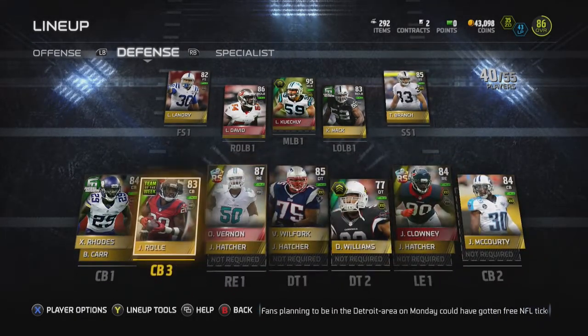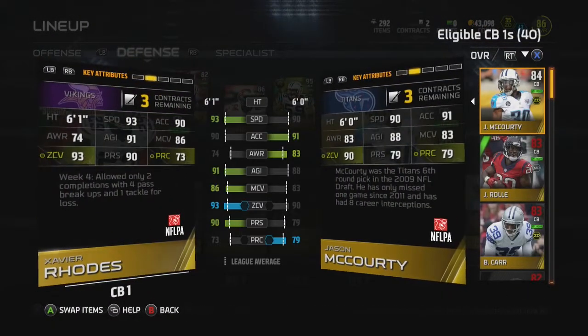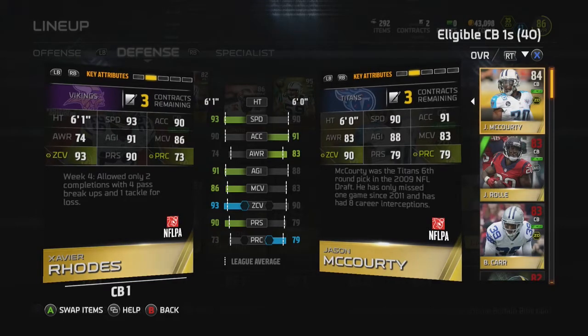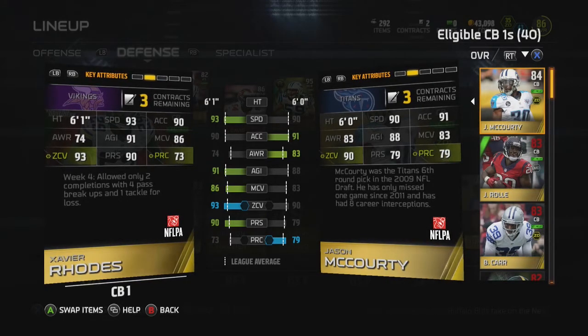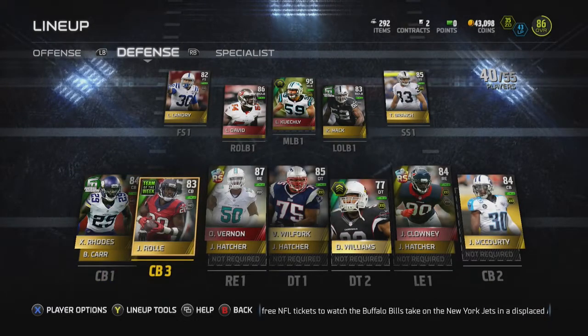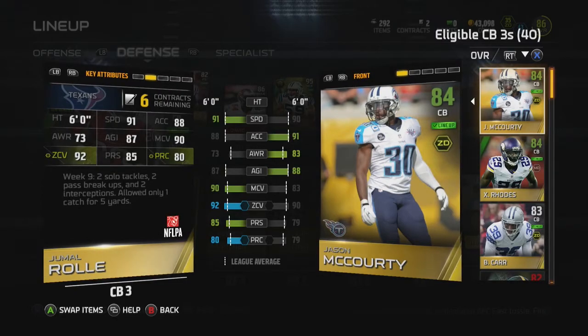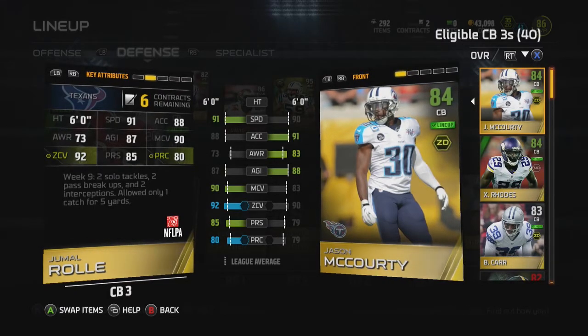Three other good budget players I would recommend at cornerback: Xavier Rhodes — he has 93 speed, he's six foot one, 93 zone, and 90 press, which is great for a cornerback. We also have Jerrell Roll, he goes for about 2,000 coins, six foot, 91 speed, and 92 zone coverage.